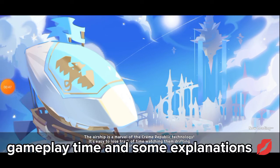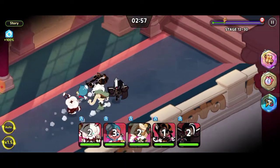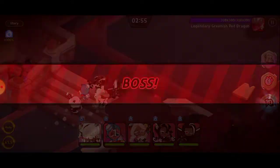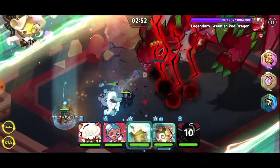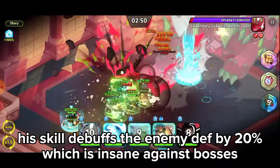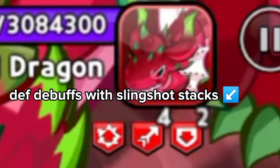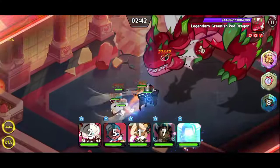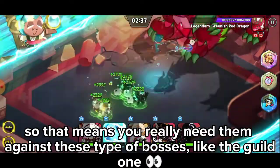Gameplay time, and some explanations. Let's start with Dark Choco Cookie. His skill debuffs the enemy defense by 20, which is insane against bosses. So that means you really need him against these type of bosses, like the guild one.